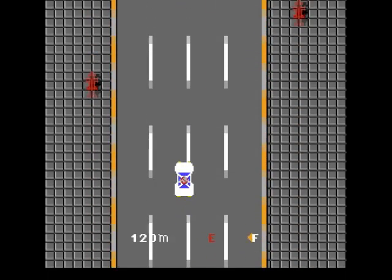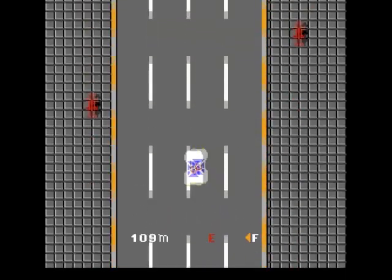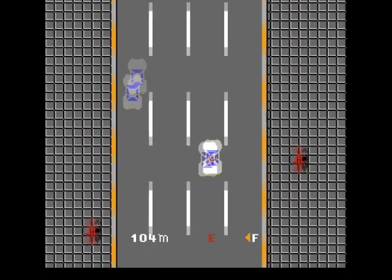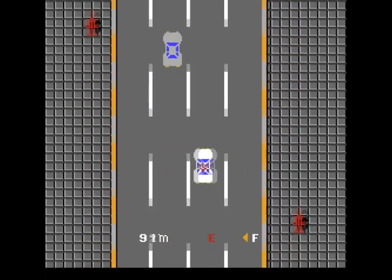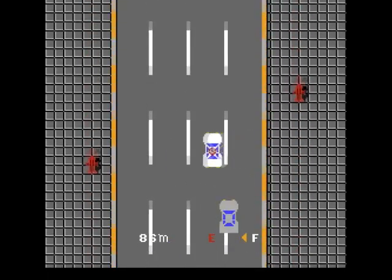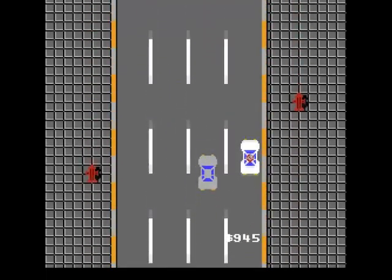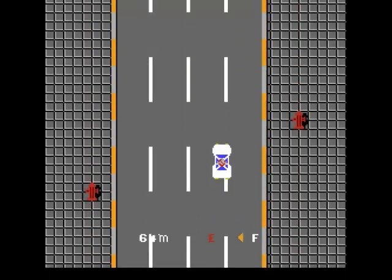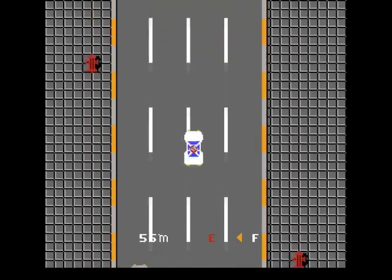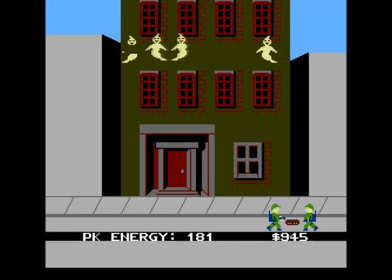Let's go and catch some more ghosts. You've got to keep an eye on your fuel meter and make sure you've got enough fuel. I suppose it adds to the game. I don't think I got a vacuum - I didn't buy a ghost vacuum. You can push button B and it tells you how much money you've got. So that cost me quite a bit in fuel. Basically the object of the game is to catch ghosts, save the city, and end up with more money than you started with.